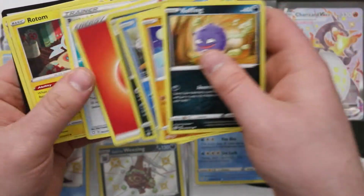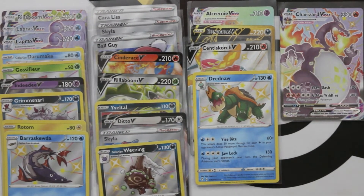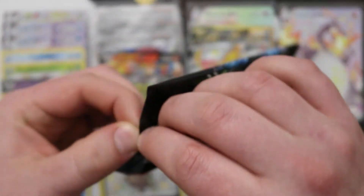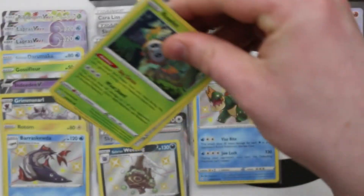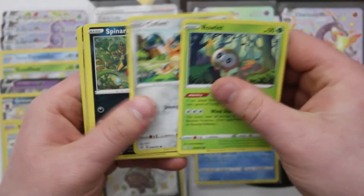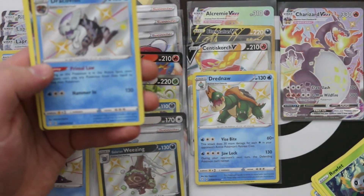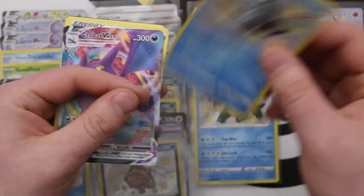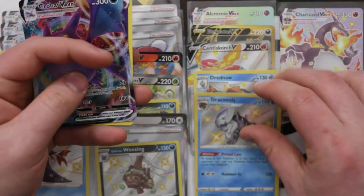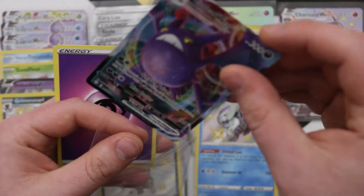Reverse Volcanion and another foil Feeble — I get to keep that one for my fox binder. Something good coming — there's something sticking out from behind. Shiny Vault Dracovish — and another Crobat VMAX! I was just saying we'd only hit one VMAX from the main set, and now we've hit it twice.